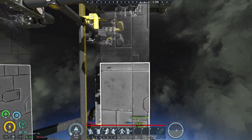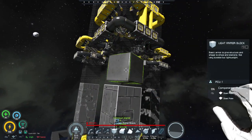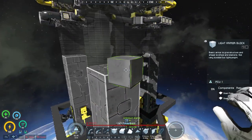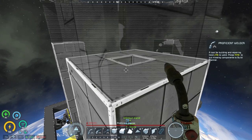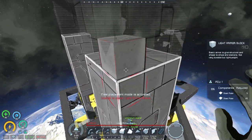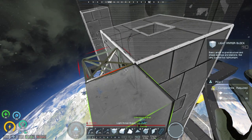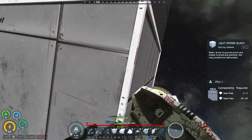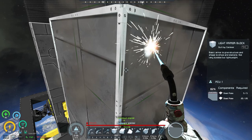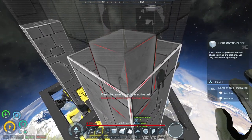I noticed this the moment my welders on top stopped working. As you see here, they just decided not to weld. Even with me trying to weld it manually, it doesn't work. I tried building above it and it still didn't work. But I noticed it could build horizontally from it with no issues. And if you grind it down and rebuild it, it works perfectly fine.